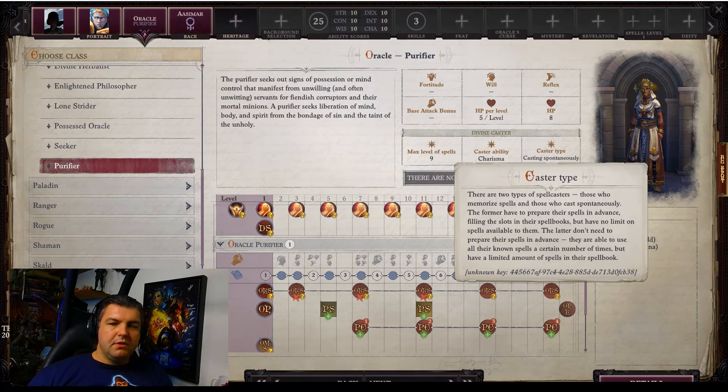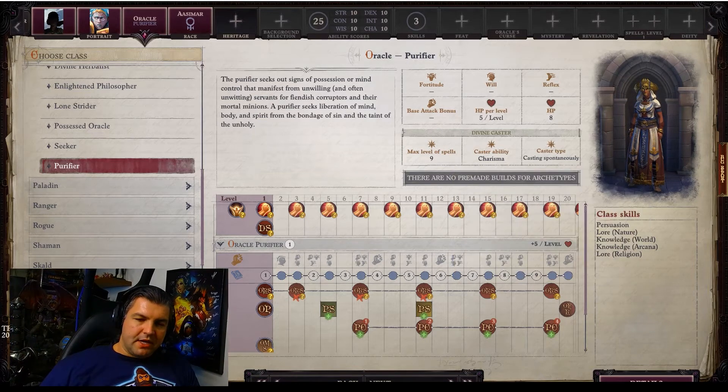Being a spontaneous caster basically means that whatever spells they know, you're going to have a set number of casts per day and you can cast whichever ones you want up to that total amount — as opposed to a wizard-like class, which would have to memorize spells individually and only gets to cast whatever spells and amounts that they memorized.